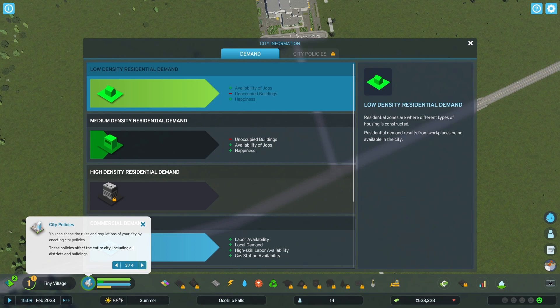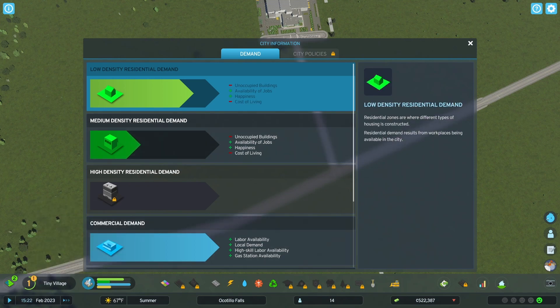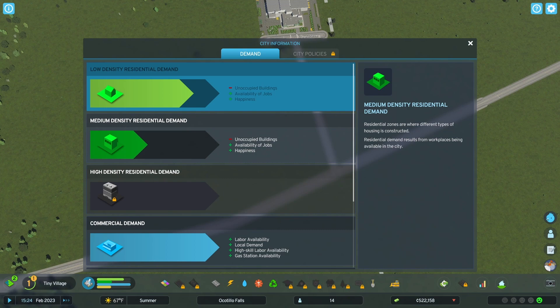You can shape the rules and regulations of your city by enacting city policies. These policies affect the entire city, including all districts and buildings. I've reached that at milestone four. You can activate and deactivate policies anytime. Some policies have adjustment sliders to fine-tune their effect. More policies are unlocked as you reach certain milestones. So we need low density residential and commercial demand.